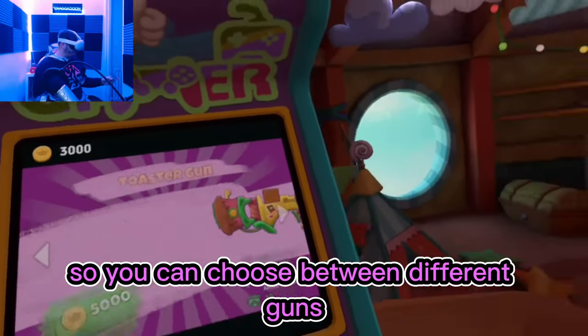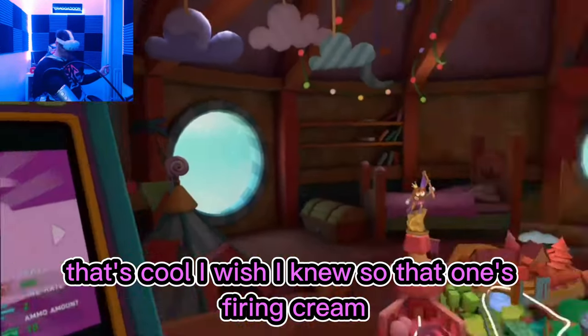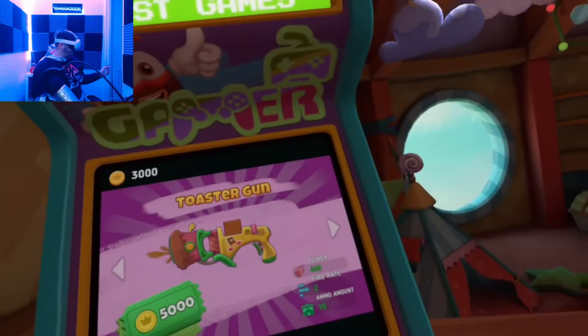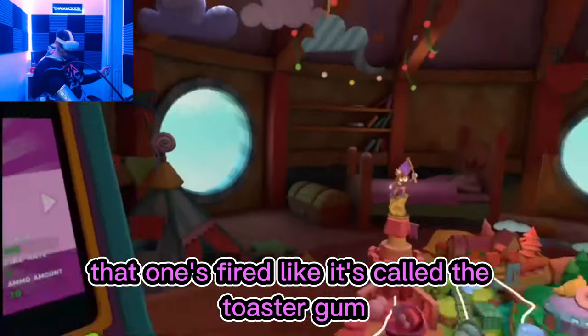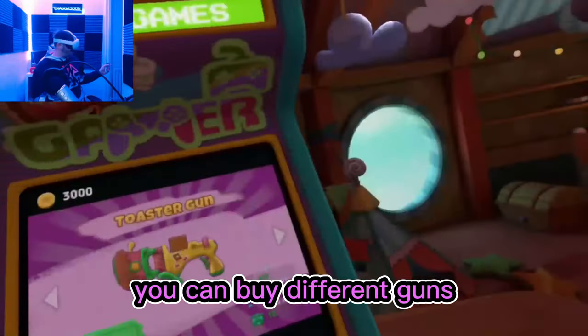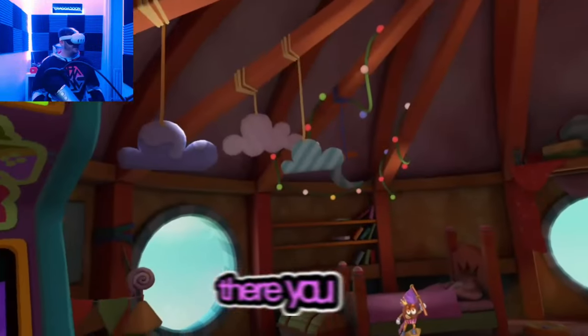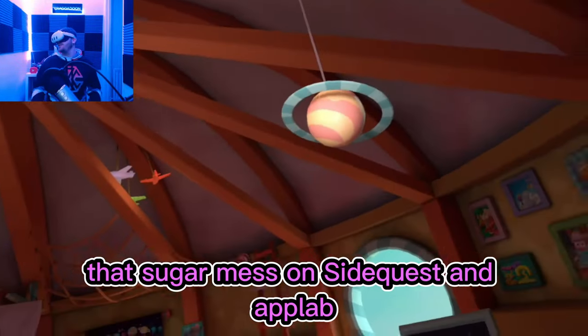So you can choose between different guns. That's cool — I wish I knew. That one's firing cream, that one's the toaster gun but it looks like it's firing chocolate. That's what you spend your money on — you can buy different guns and then replay the levels to get the highest score. So there you go, that's Sugar Mess on SideQuest and App Lab. Link in the description.